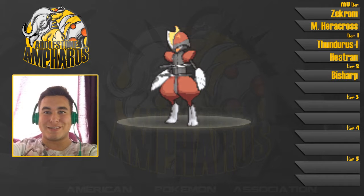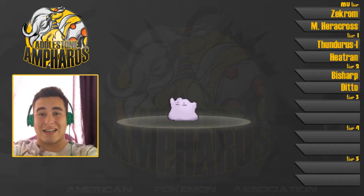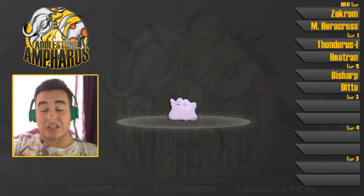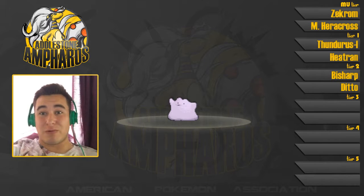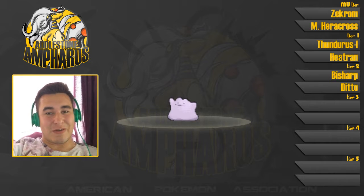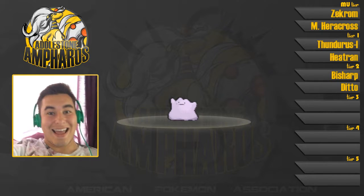Our second Tier 2 pick is actually Ditto. Ditto is an amazing Pokemon because of its Imposter ability, which is basically like the move Transform without having to waste a move. If you put a Choice Scarf on Ditto, it will outspeed whatever Pokemon you're transforming into. Imposter basically copies the opposing Pokemon straight away — without the HP stat, but everything else. With the Choice Scarf it will outspeed whatever it's against and hopefully check or counter it. It'll be a surprise — it makes it harder to plan against.